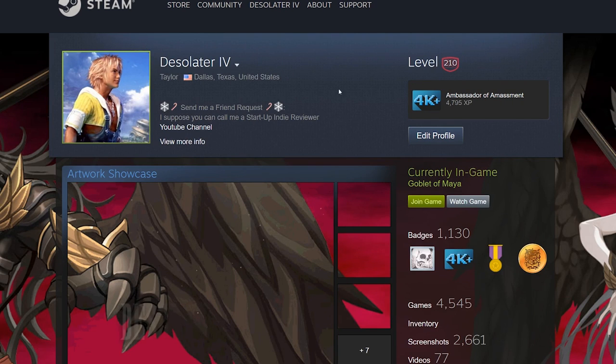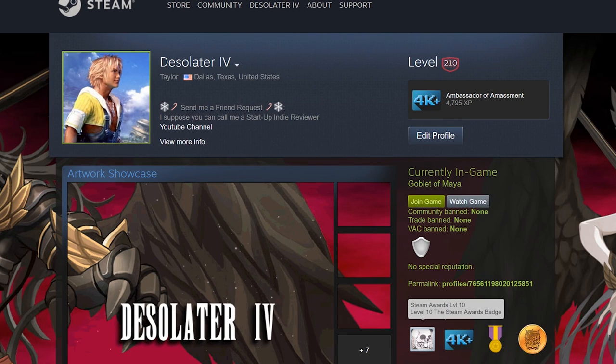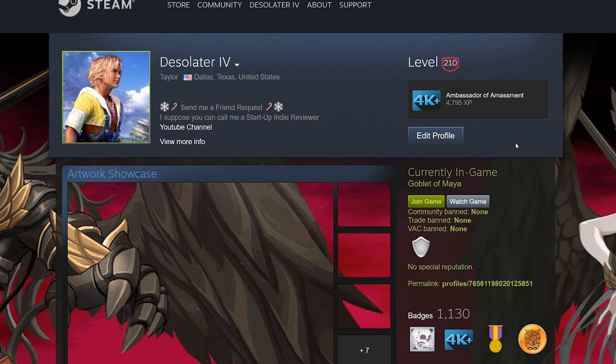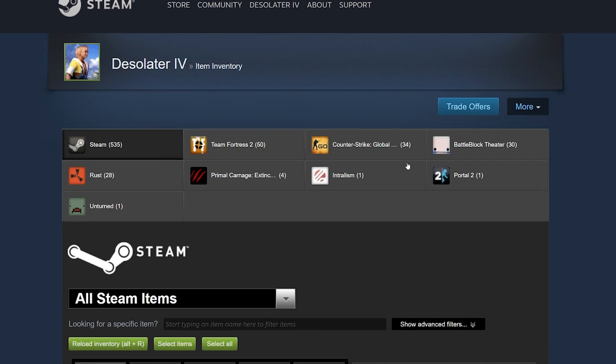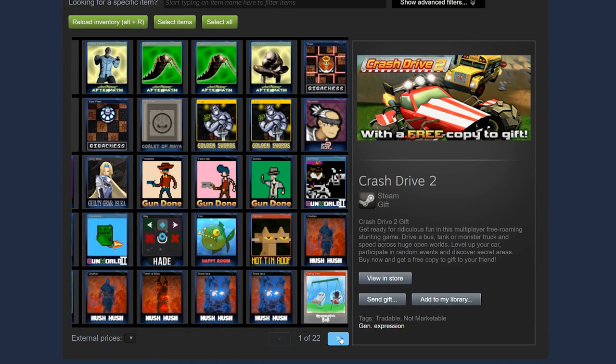I'm going to stop there at level 10. Personally I don't want to spend too much money getting a high award badge — level 10 is fine. That's usually my goal: either level 5 or level 10 each winter and summer sale. Now let's go to my inventory and check out the backgrounds and what we got.